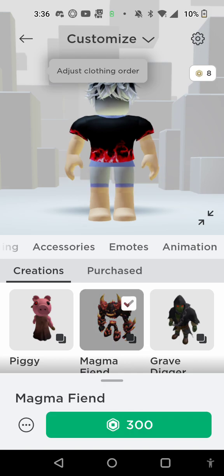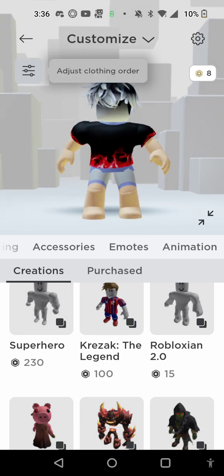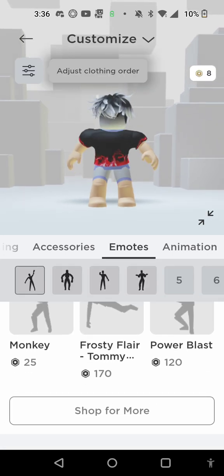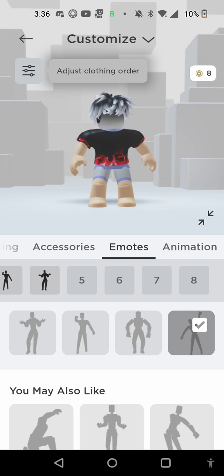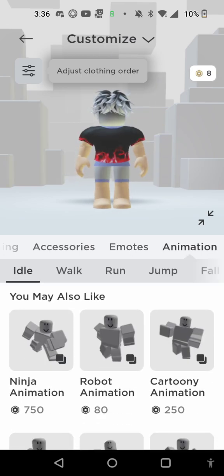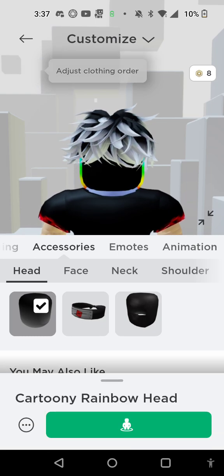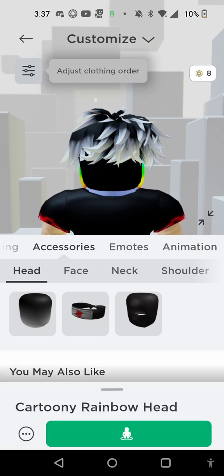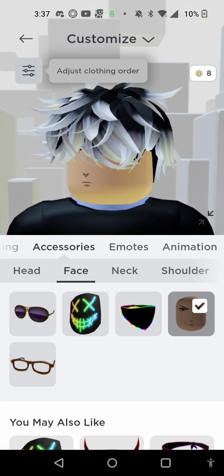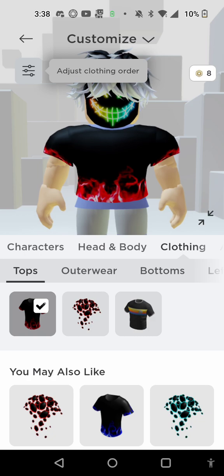I don't know if I should just buy Magma Guy. Old style walk. I don't want you to watch this. Come back with the old — what did you want? Okay, we're back. I just tried something.